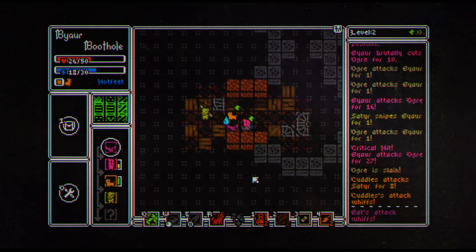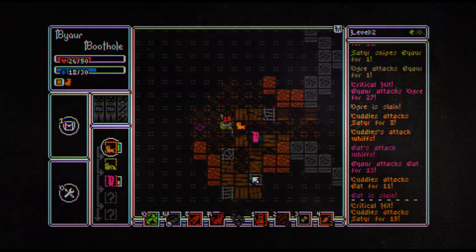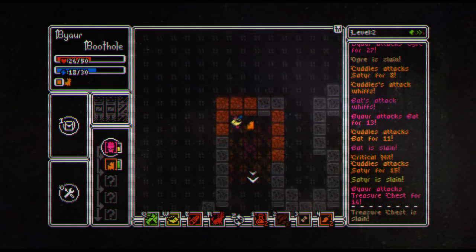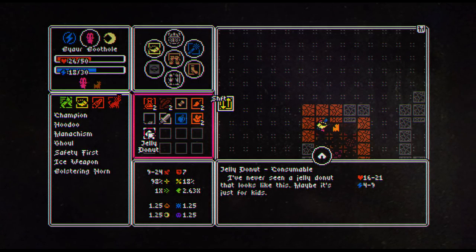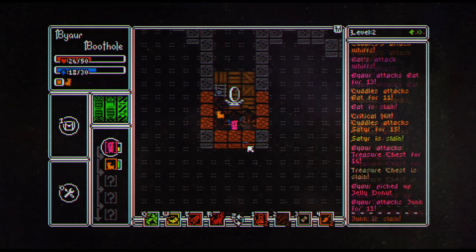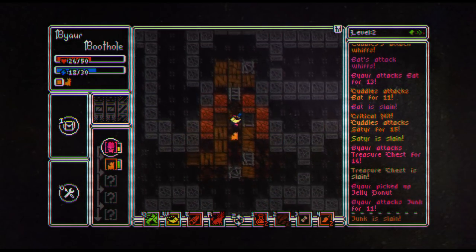There we go, we got the ogre. Take out the bat. My dog's health is still fine. Nicely done, dog. What was that? A jelly donut — I've never seen a jelly donut that looks like this. Maybe it's just for kids. There's the next level already? Did I go everywhere? I did go everywhere. Okay, next level.